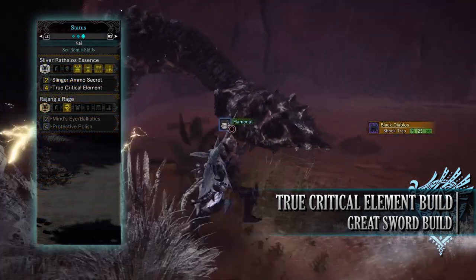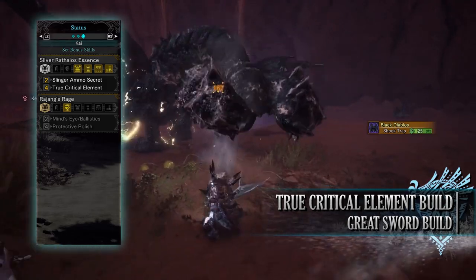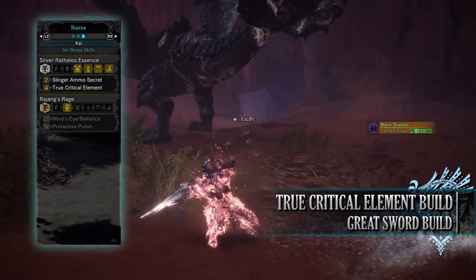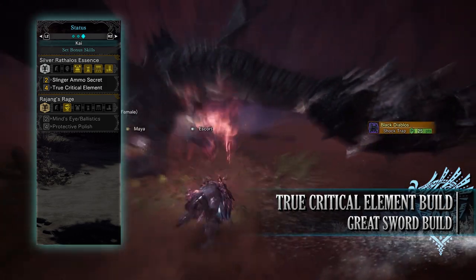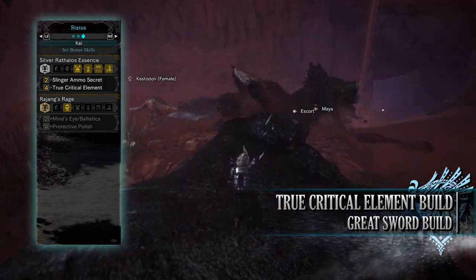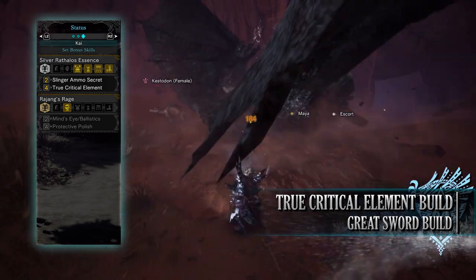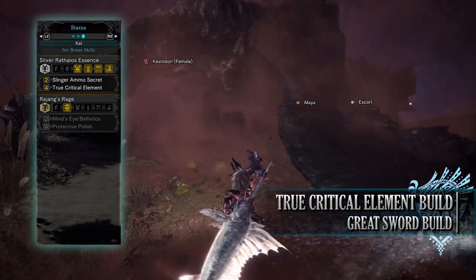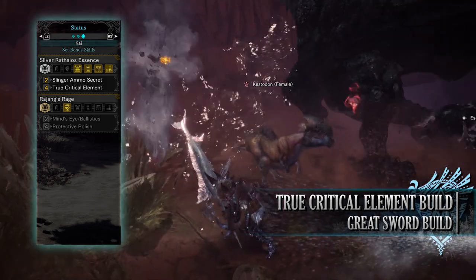As for the set bonus, you have the Silver Wrath Lost Essence. When wearing two pieces of the armor set you'll have the Slinger Ammo Secret, increasing Slinger Capacity from level 3 to a maximum of level 5. More importantly, when wearing four pieces of the armor you'll have True Critical Element, which increases the elemental portion of attacks when you crit a monster — and this is even more than the base Critical Element seen on the previous build.